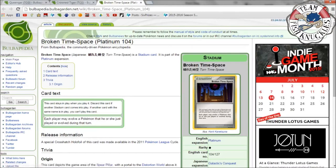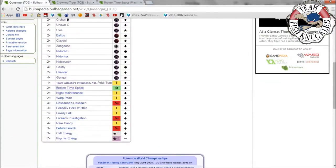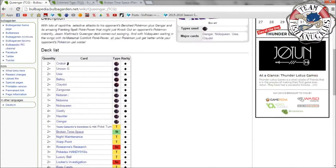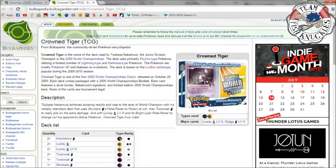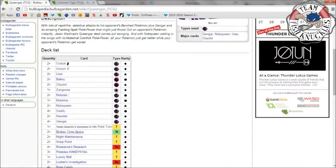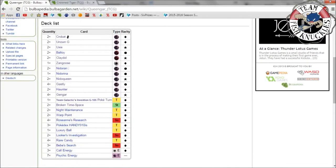Two Broken Time-Space — everybody wishes this card still exists. We're getting a reprint of sorts in an upcoming set but only for Grass Pokémon. Broken Time-Space says each player may evolve a Pokémon they just put in play or evolved during that turn, so you can go straight from Gastly to Gengar in one turn without needing Rare Candy. You can also go straight from Baltoy to Claydol — it's a really good card.